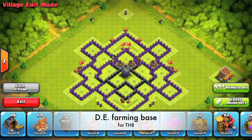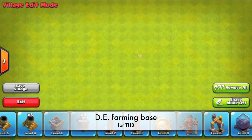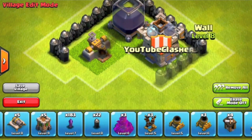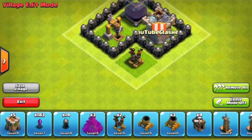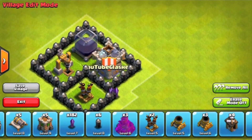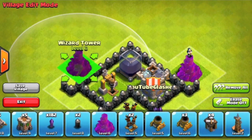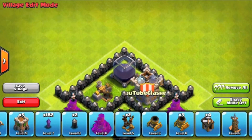Hey guys, this is your boy Animal, and today we have a TH8 dark elixir base. It has the dark elixir drill in the center. Some say that's useless and you could have something else there, but I believe it's quite important — especially at TH8 — if you're farming for dark elixir and getting most of it from your dark elixir drill, having it centralized matters.